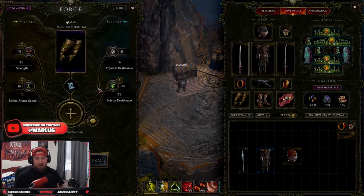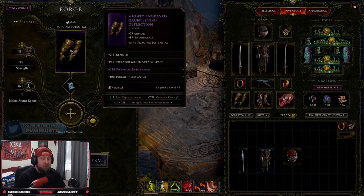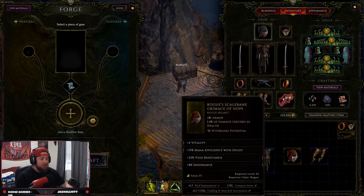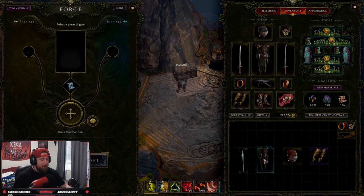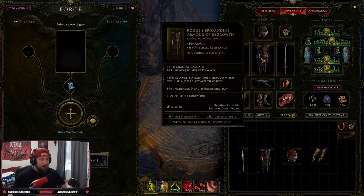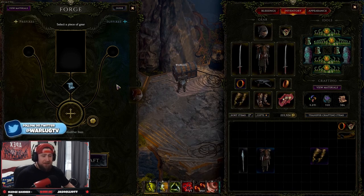When you find an item and go to craft it, it has randomly generated stats — things like plus 75 armor and 8 endurance — along with a forging potential and up to four prefixes and affixes randomly assigned. As you can see, the exalted item has four slots, the rare has four slots, but the uncommon only has two slots. So you can pick and choose what you want, and with an empty uncommon you can customize it completely.